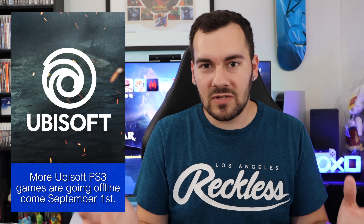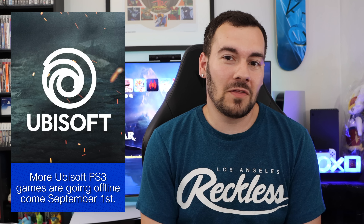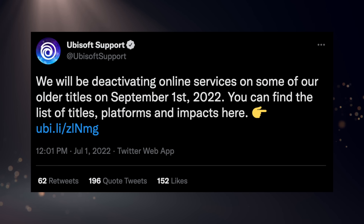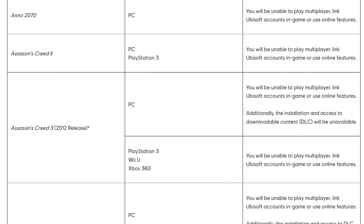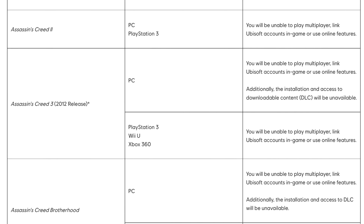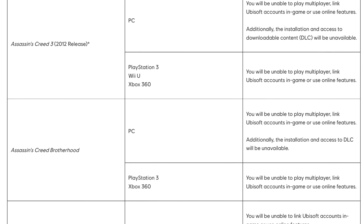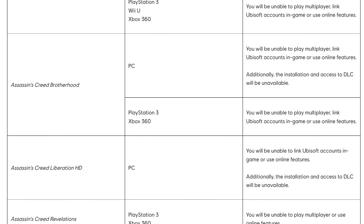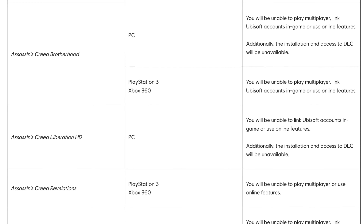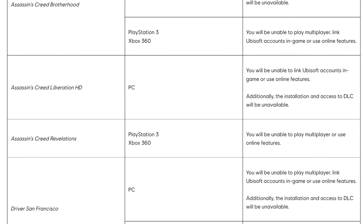Moving on to more legacy and PS3-related news. Ubisoft recently confirmed that as of September 1st, a lot of seventh-generation games are going offline. For PS3, the titles affected are Assassin's Creed 2, Brotherhood, Revelations, Driver San Francisco, Ghost Recon Future Soldier, Rayman Legends, and Splinter Cell Blacklist. So those games will have their online functionality shut down come September 1st. More and more games are unsurprisingly going down, but we also have some games coming back up via private servers, so that's good news. Yeah, this was inevitable. So if you're still actively playing and checking out PS3 stuff, you might want to get your game time in on these games before they're shut down.